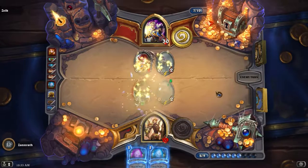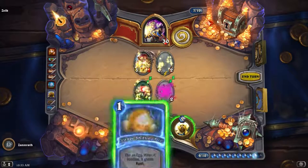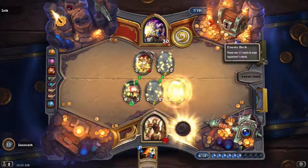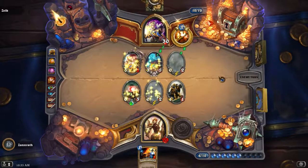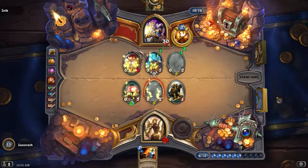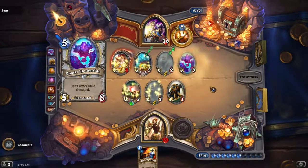I guess you have a 5-3 that can act twice versus a great — oh, that is perfect to be honest. It's going to come back to my hand. That is super funny — it can't even deal damage, so the Poisonous is like moot. Alright, I think we lost this one. He played better. He got two legendaries, he played the Hen thing.